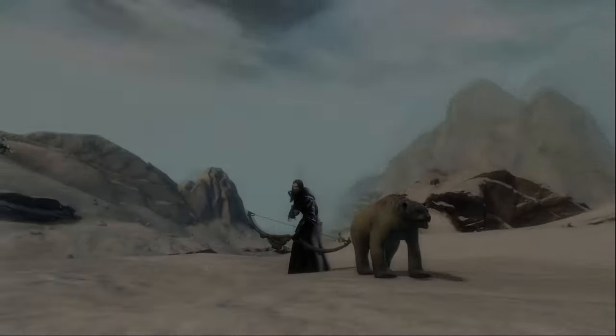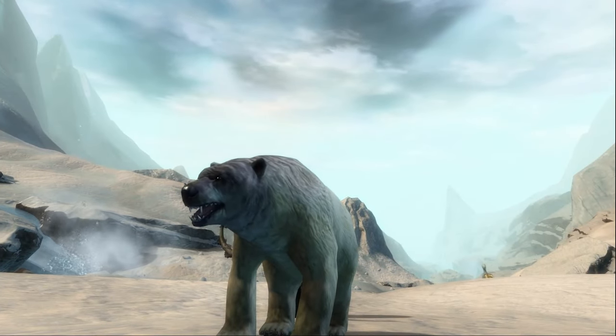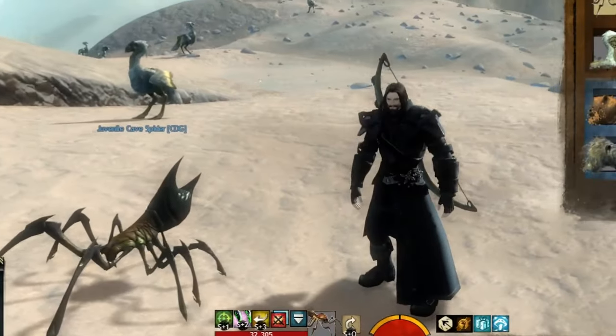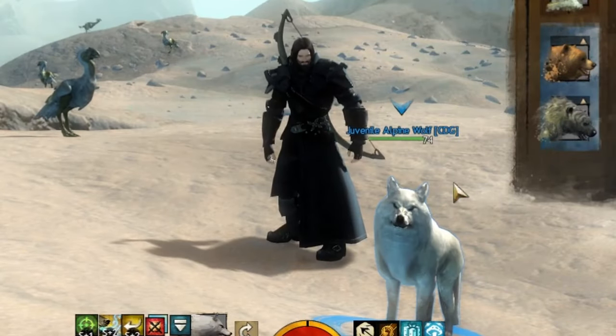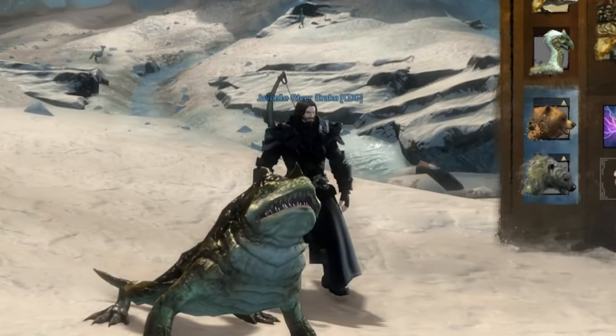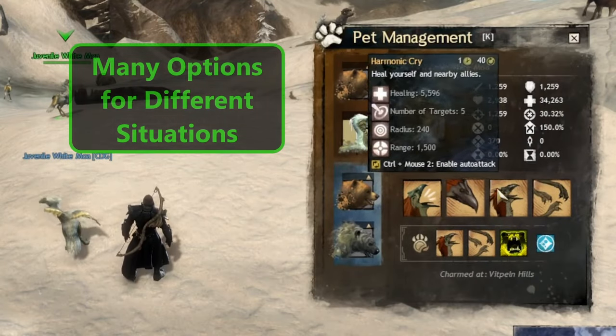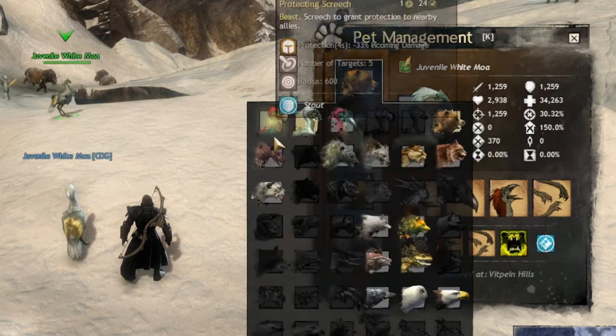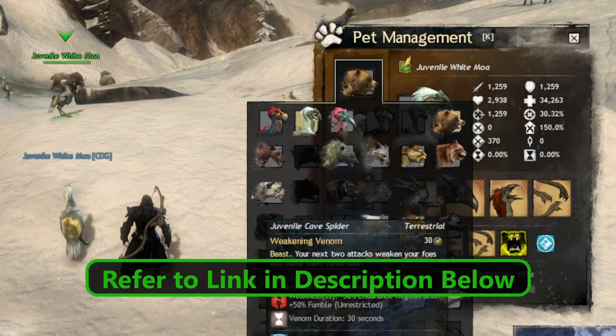The ranger's profession mechanic is their loyal companions. The ranger can tame wild animals to fight with them in combat. These can range anywhere from spiders, to wolves, even to ferocious drakes. Each pet has a unique ability and is tied to a specific family which categorizes your pets. Refer to the link in the description below to see further information.